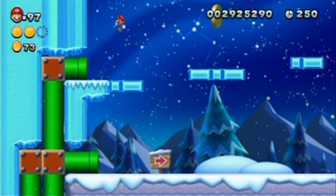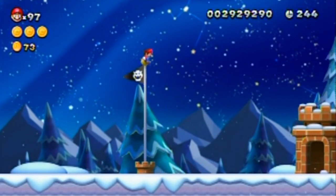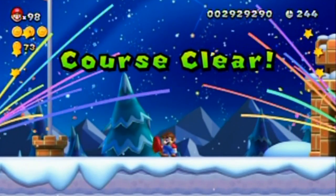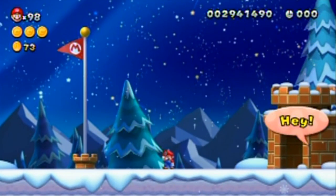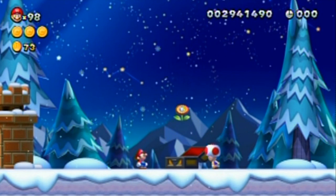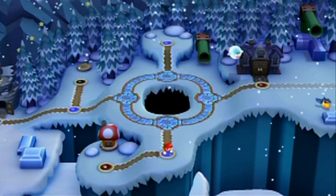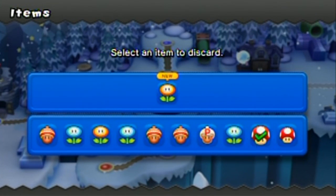There's the coin - no invisible coin blocks please, that would be mean. And that's apparently how you get the one-up up here. You could have got that coin if you had a squirrel suit. I got 44 at the end of the time - I think I got the exact same time twice in a row. I'm gonna have to ditch an item - the choice is obvious.